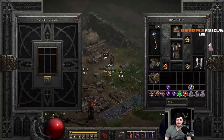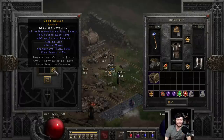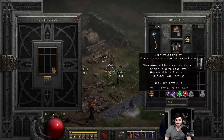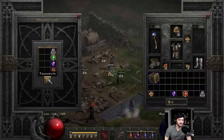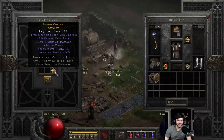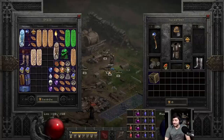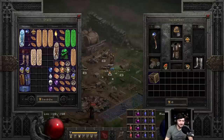1 to defensive auras. 1 to necro, 40 to life — we're getting really good life rolls on some of these. Trash there. 1 to necro, 8 FCR. That batch had the best one so far. This is a usable amulet, not bad.